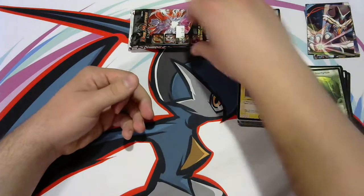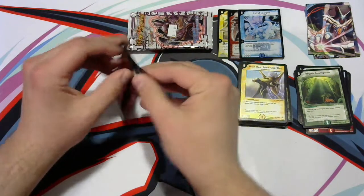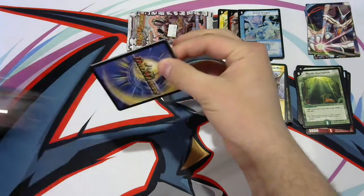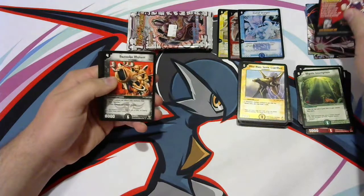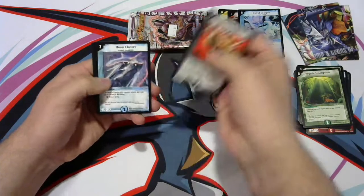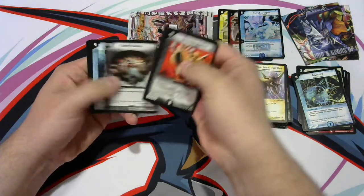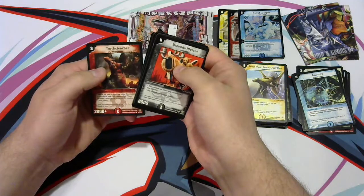Guess what guys — how cool would it be to finally pull a Balmedius from an actual DM6 pack? There are a couple things I would love for my channel — pulling a Bombazar in a pack would be incredible, pulling a Soul Swap, there are a couple cards that would be just amazing. We start off with Bazooka Mutant, Neon Cluster, Moon Tier, Kioro, and that is mostly all for this pack. Pyrefighter, Death Smoke, Aquarider, Slumber Shell, Chen Tregg, and Torch Clencher.